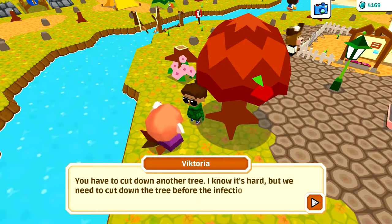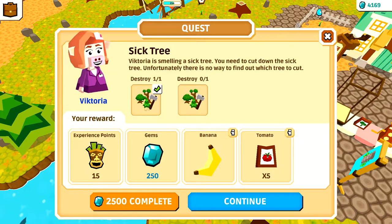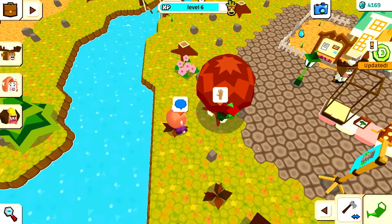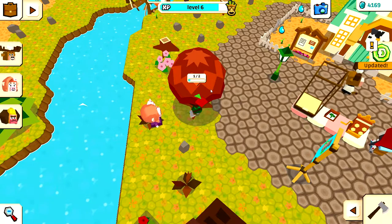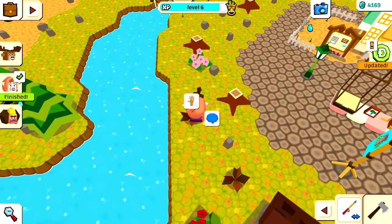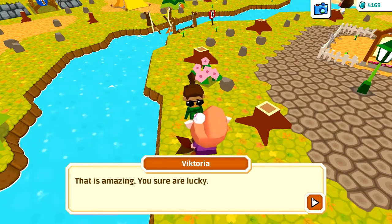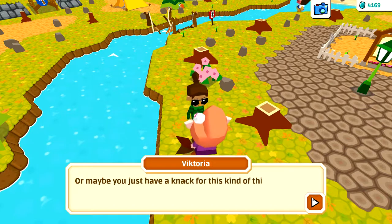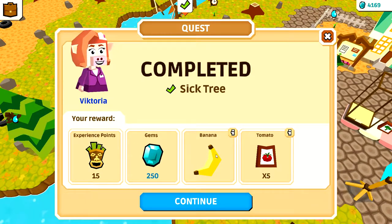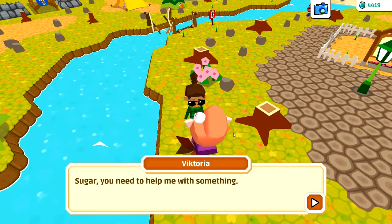So I destroyed one wrong tree and now have to destroy another. Let me switch to the axe and try cutting this one down. 'Yes, you did it! You cut down the sick tree! That is amazing - you sure are lucky, or maybe you just have a knack for this kind of thing. You should become a tree surgeon!' We got tomato seeds, a banana, and some gems. Almost level seven!